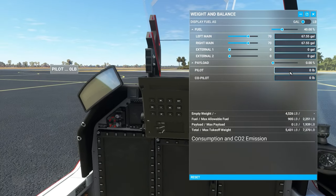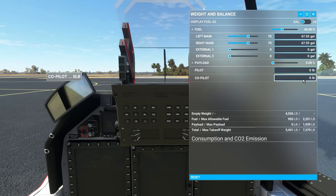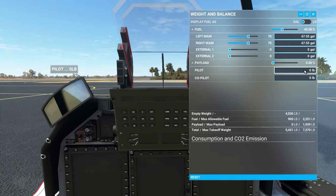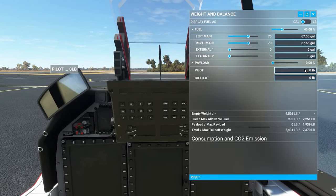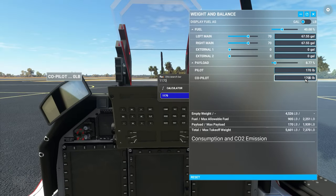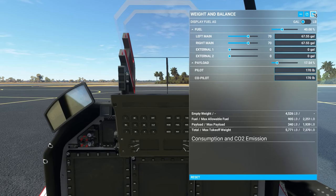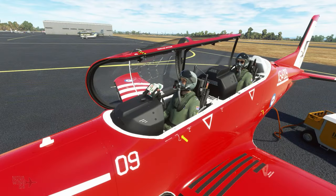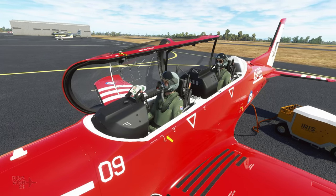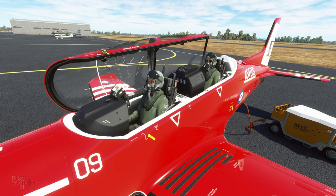The pilot and co-pilot weights are also dynamic — if you don't have those weights filled then you won't have the pilot characters shown. We're going to put our pilot weight in at 170 pounds. If we jump to the outside view, we can see our budding trainee pilot at the front and our instructor pilot at the rear have now both appeared in the aircraft.